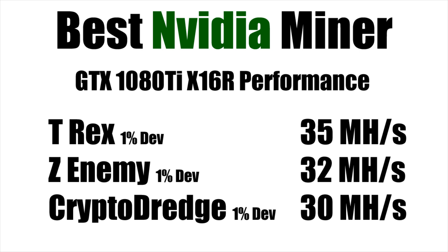Considering the information from the mining consoles and a longer period on the mining pools, these are the performance hash rates I've come up with — which I would expect you guys to get as well. This is all using stock frequencies. With T-Rex, it's a 1% dev fee and you can expect 35 mega hashes. Z-Enemy, again 1% dev fee and 32 mega hashes. CryptoDredge, 1% dev fee and 30 mega hashes. So if you've got similar hardware on similar stock clocks, these are the results you should expect.